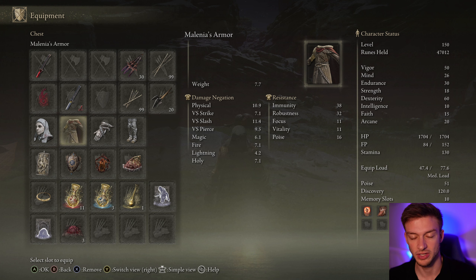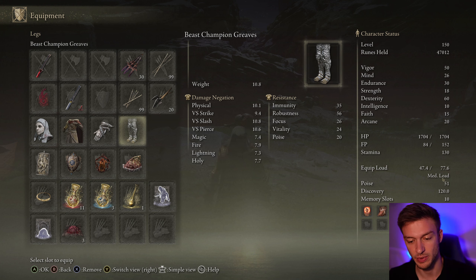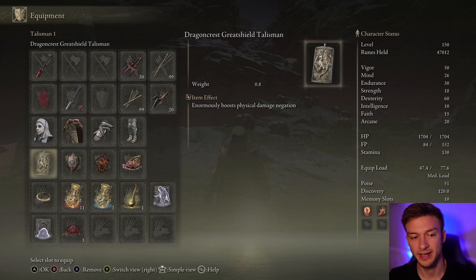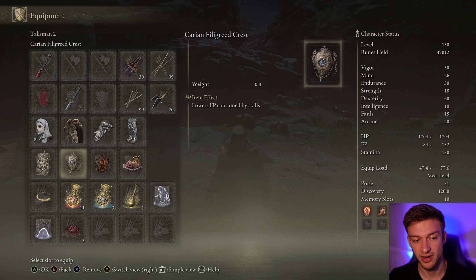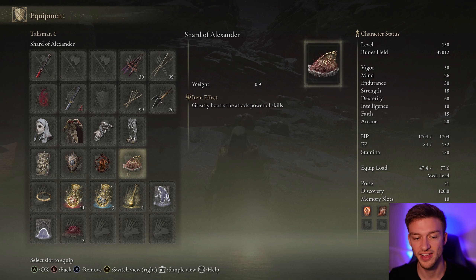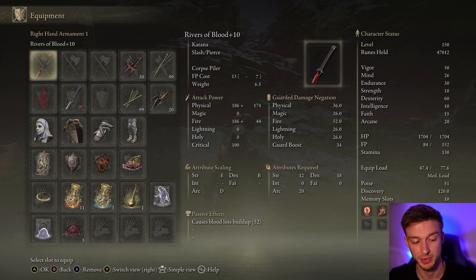I'm using Millicent's Armor here, but you can go with whatever armor — this is just to make sure we can get our poise up to about 50 and have Medium Rolls, so pick whatever works best for you. I'm using the Dragon Crest Greatshield Talisman — the physical damage negation is huge. Carian Filigreed Crest lowers FP consumed by skills so we can spam Corpse Piler more. And the Shard of Alexander boosts the Attack Power of skills, giving us higher damage on our Corpse Piler from Rivers of Blood.